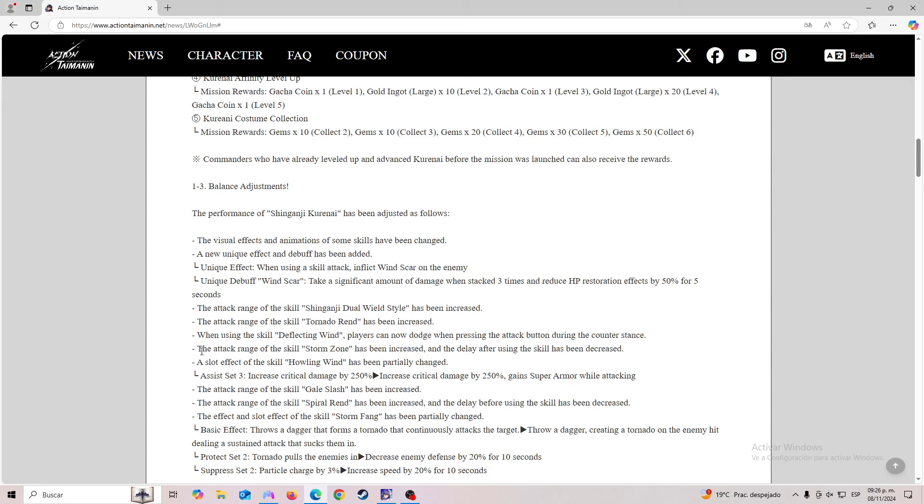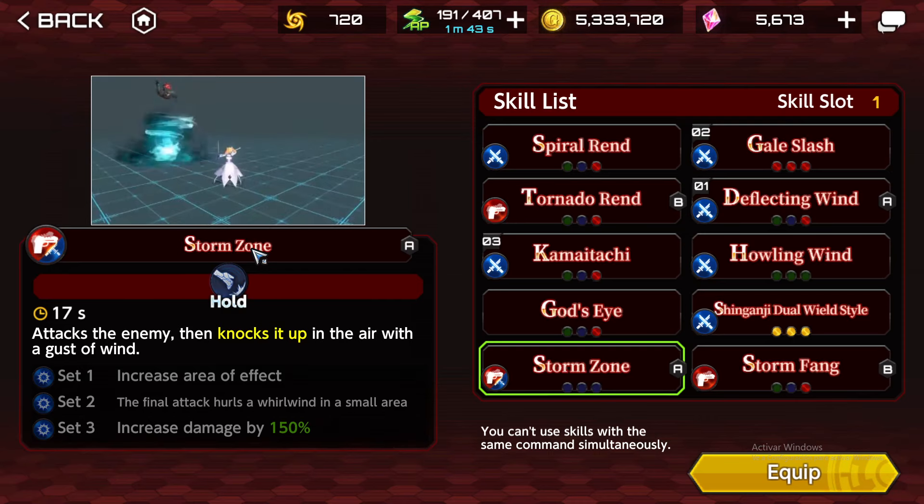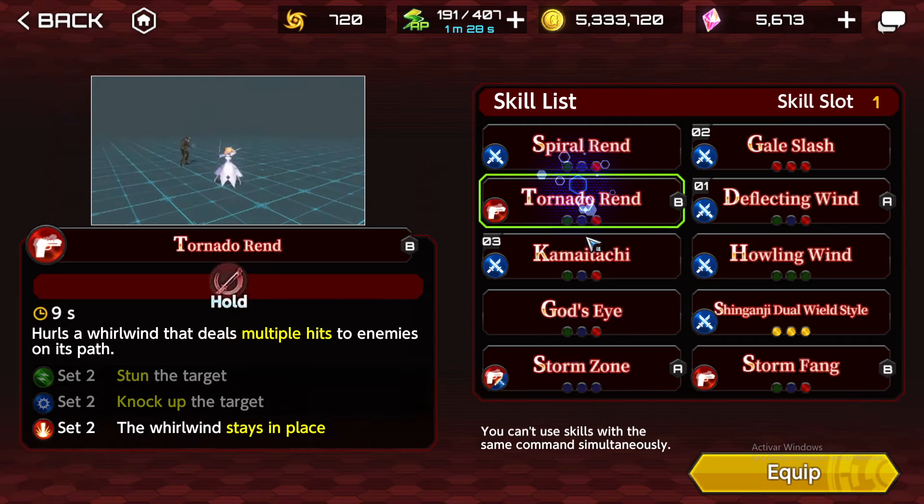The attack range of the skill Storm Zone has been increased and the delay after using the skill has been decreased, which is super good. The cooldown has been reduced. And bigger AoE for Storm Zone. If I'm not mistaken, it used to deal three tornadoes. Now as you can see by the animation, you're going to go in front, do the tornado, and then go backwards into your original position.